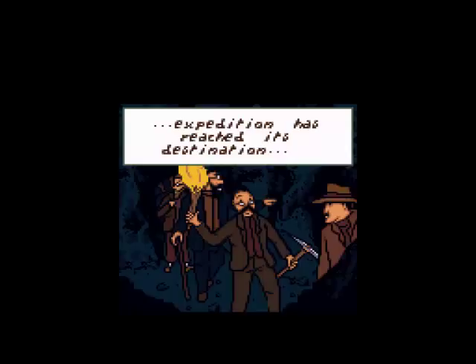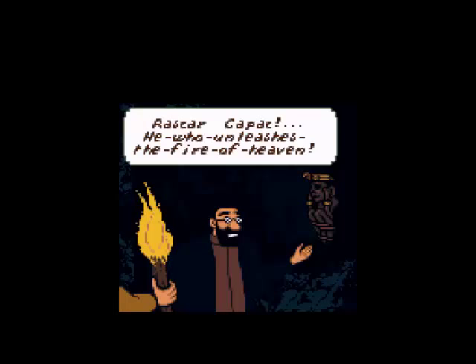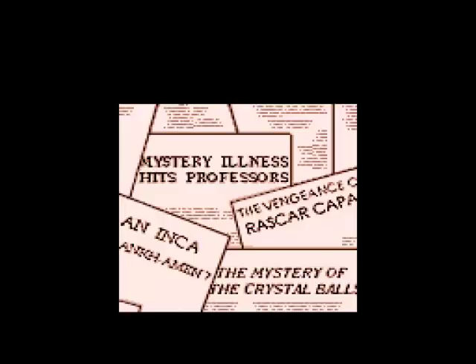They found it at last! What did they find? My charisma? No, that's been buried deep beneath the Earth's surface. We have more chance of finding Shergar's remains than that! What they actually found was Rascar Capac, an ancient Peruvian mummy, aka he who unleashes the fire of heaven. And the professors were all for finding this mummy — to contract the plague, basically. And that's where we go straight into the gameplay.